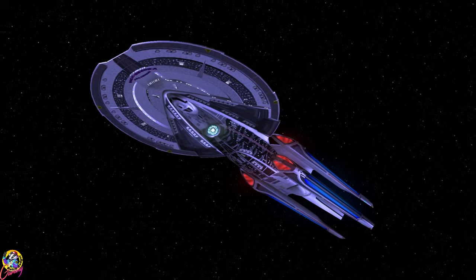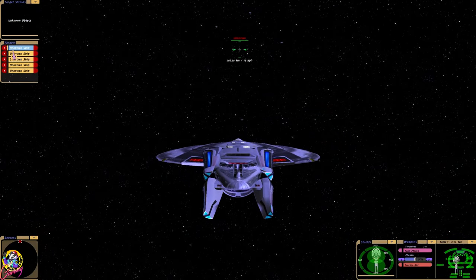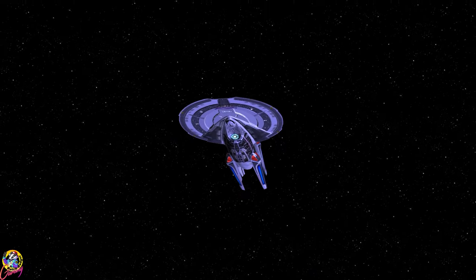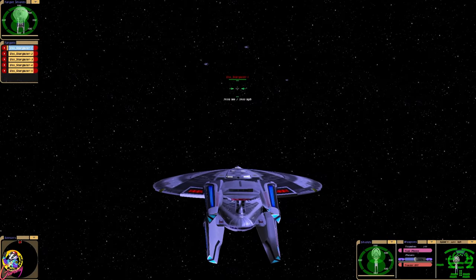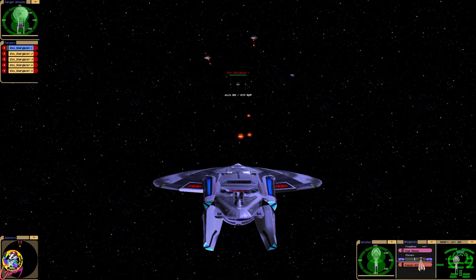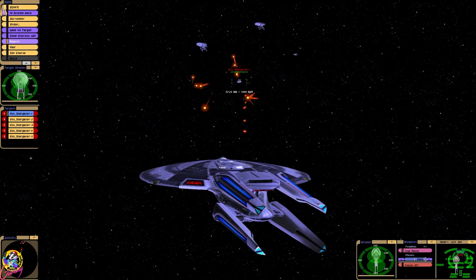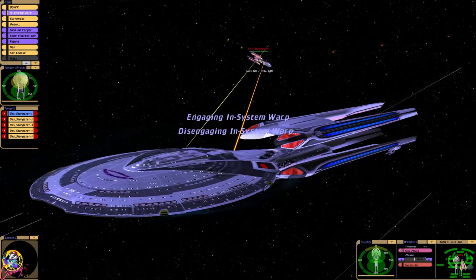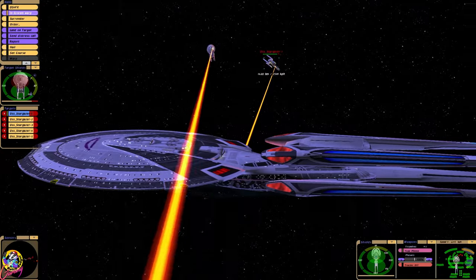As a first test I thought we'd put this up against five original Stargazers. Okay here we go. What do you guys think of the design? It's interesting, they've definitely gone for a Stargazer style look. So we have photon torpedoes and of course quantum torpedoes. Four warp nacelles, which is interesting. Their top shield has failed.